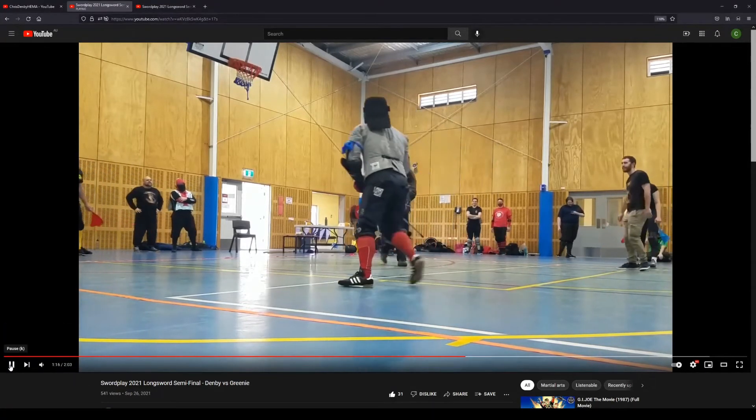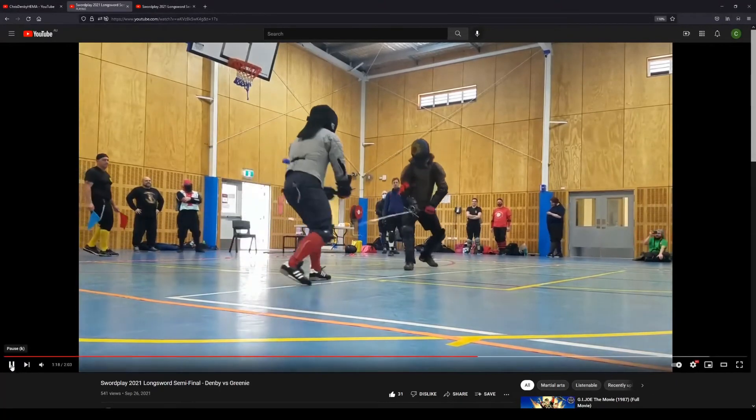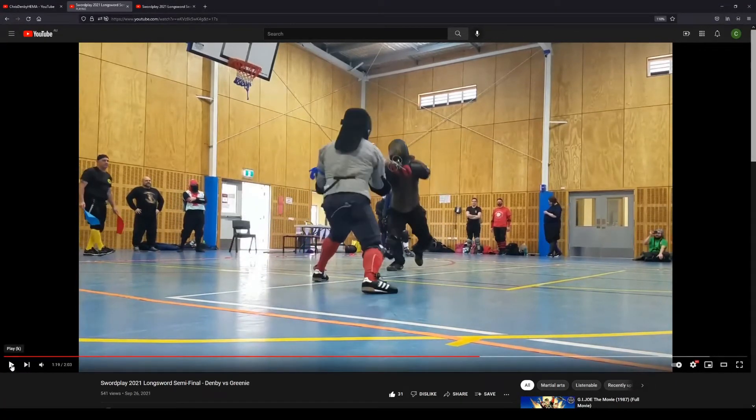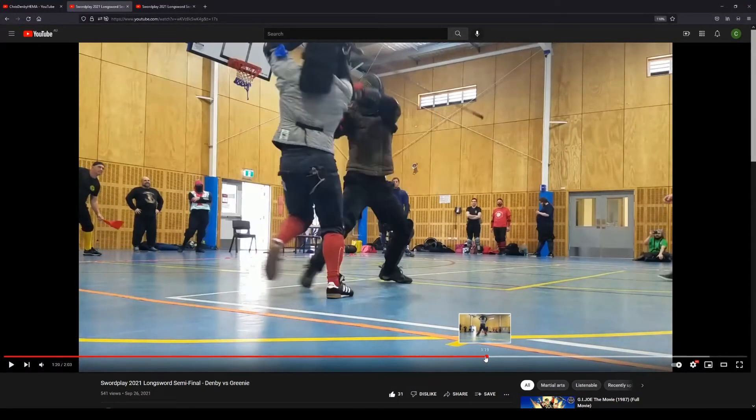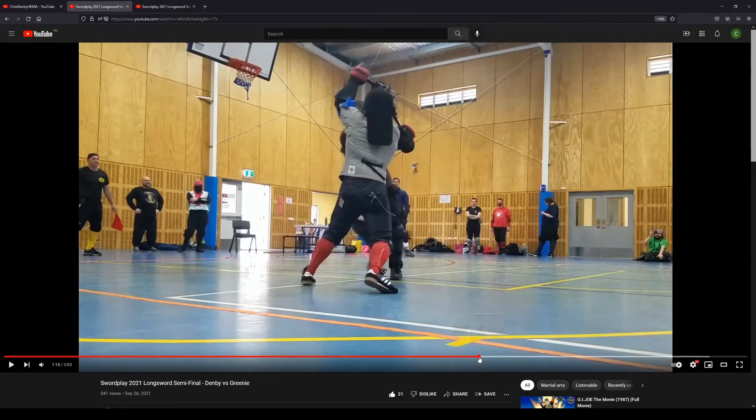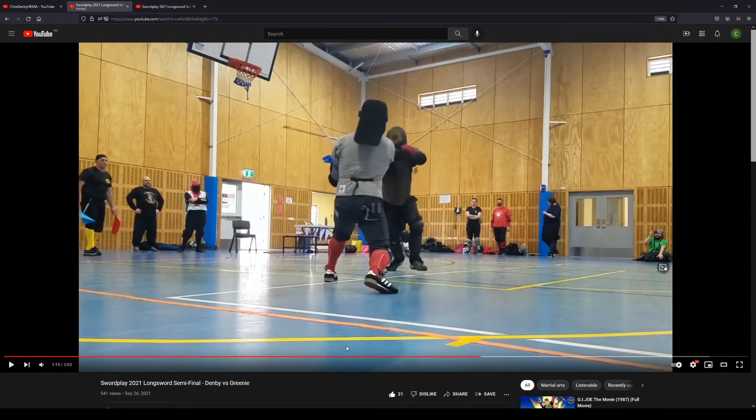Seeing Greeny's posture and how aggressively he's stepping in with that blade forward, I know he's here to seek a revenge strike. So I'm not going to get aggressive — I'm just going to hang back, keep that blade in frequent motion, and try to capture what's coming in. What he gave me was a nice direct long point thrust. I was able to capture that blade almost in the same circumstances as before.